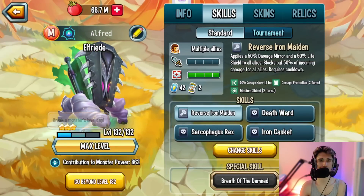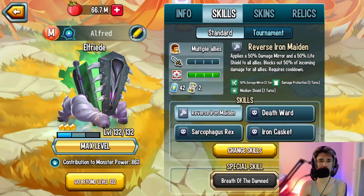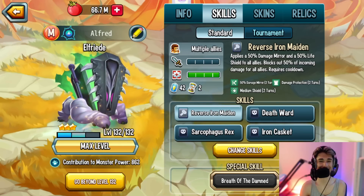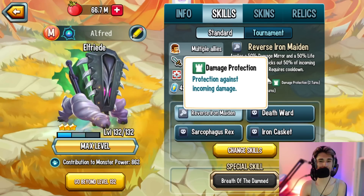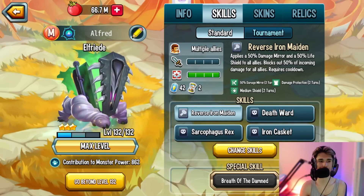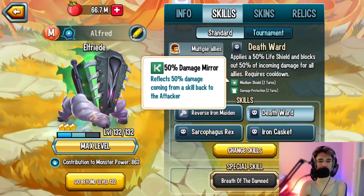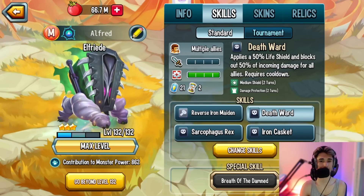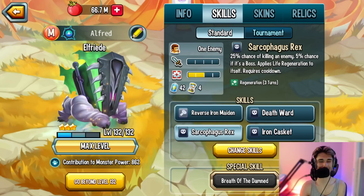Here are the skills Sammy went with. You have Reverse Iron Maiden, which is a 50% damage mirror and 50% life shield to all allies, and blocks out 50% of incoming damage for all allies — a really solid skill, somewhat better than Mojo Drag's equivalent because of the damage mirror. You also have Death Ward, which is a 50% life shield and blocks 50% of incoming damage to all allies.